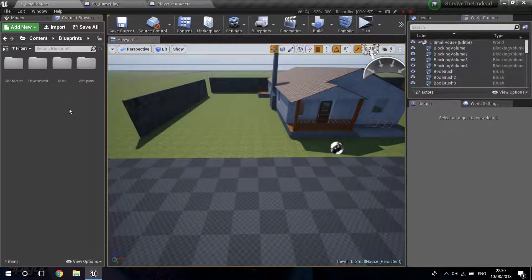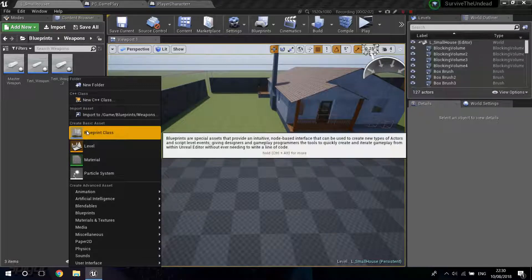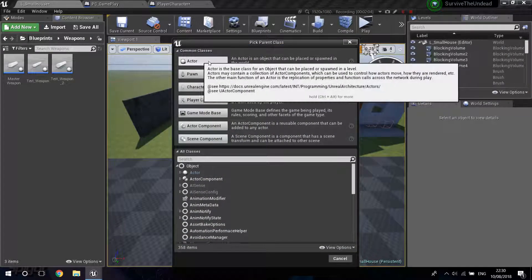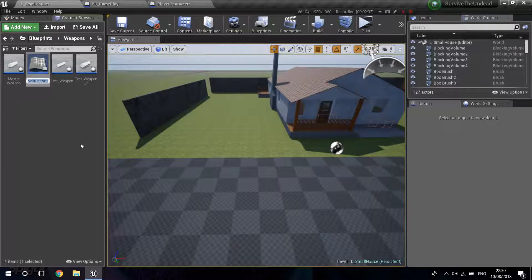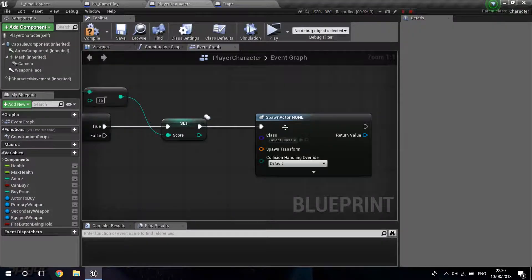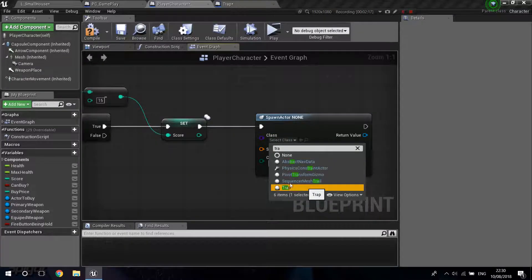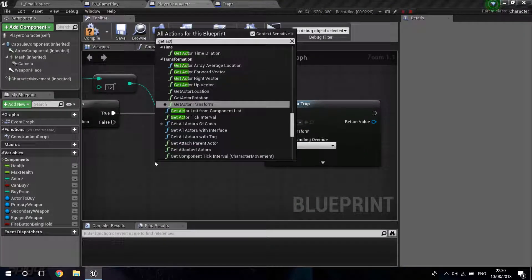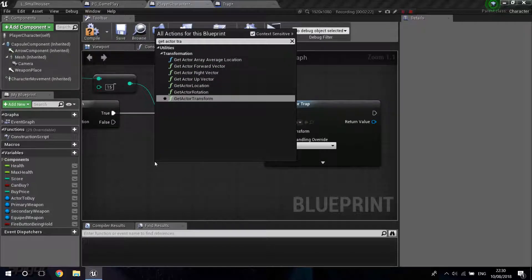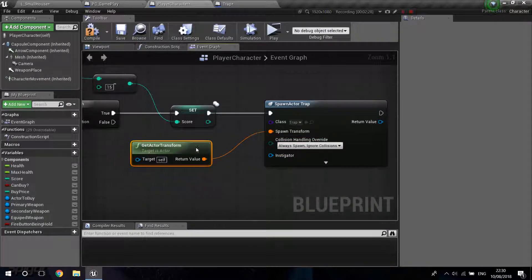This class we're going to have to create, so let's go into our blueprints. I'm going into weapons and creating a new blueprint class — just an actor — and I'm going to call this Trap. I'll double click to open it, leave it for now, go back to the player character, find the trap, and set the spawn transform. I'm just going to get the actor transform so it spawns at our feet.